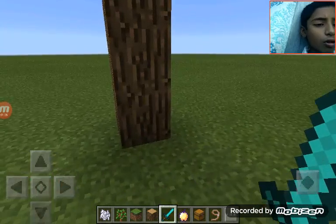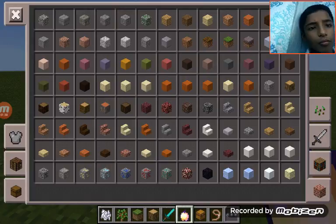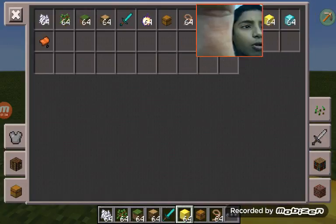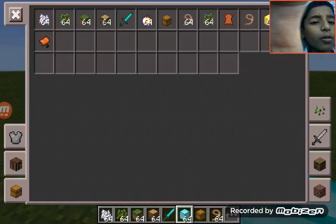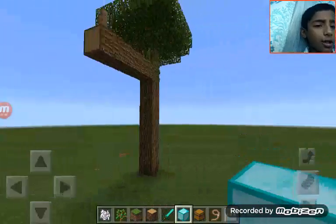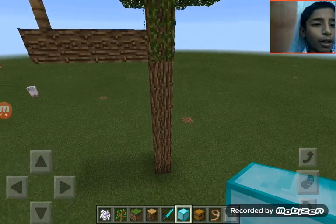Wow, wow! So cool, right? This is without any add-ons and nothing — without cheats. You guys see the diamonds. So to do this trick, first you must make a tall tree like this. We are thinking about how to make it.